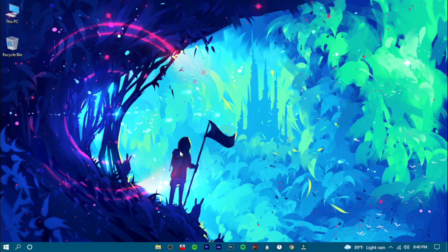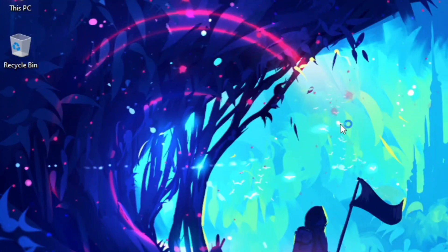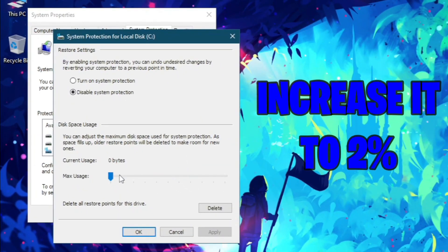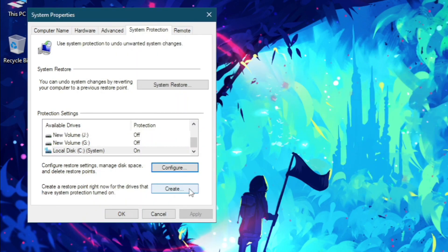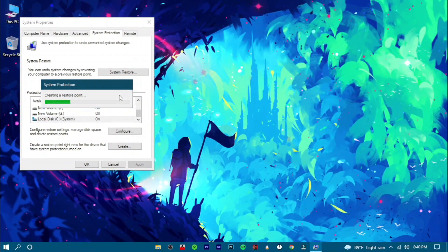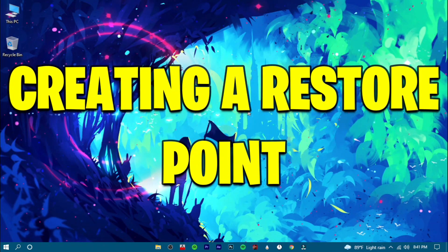To make a restore point, search for restore point in the search bar and then open it up. Select your system drive and press on configure. Increase it to 2% and check this option. Now hit apply and click OK. Hit create, give it a name, and again hit create. Close it. So you're done creating a restore point for your system.